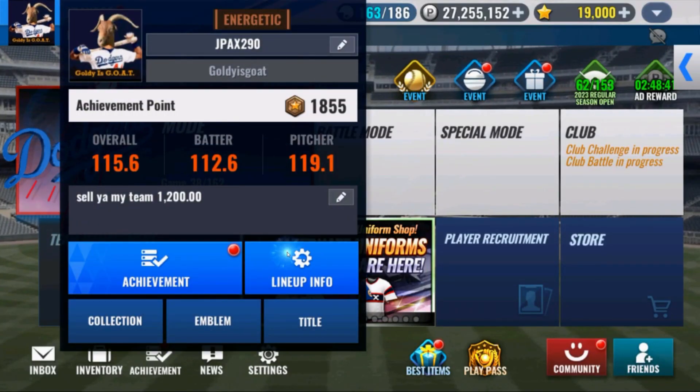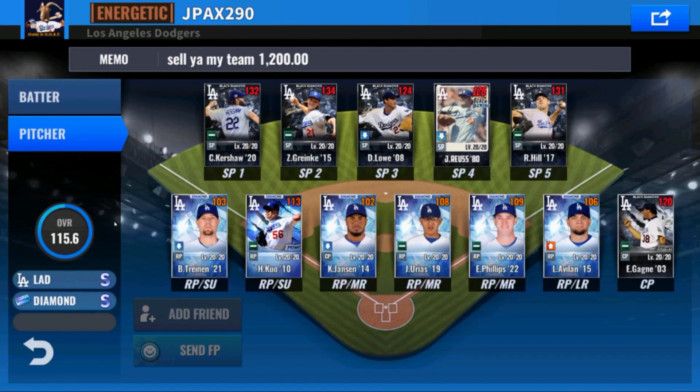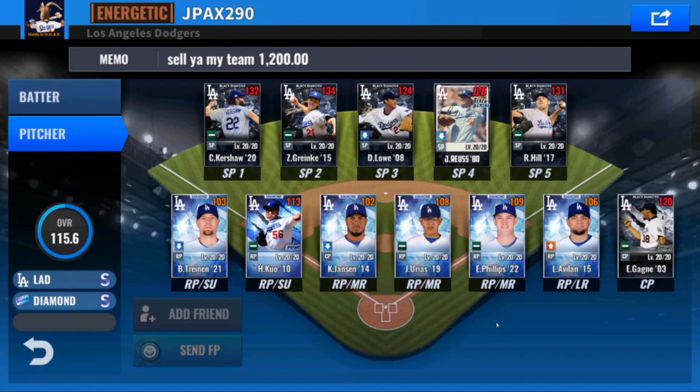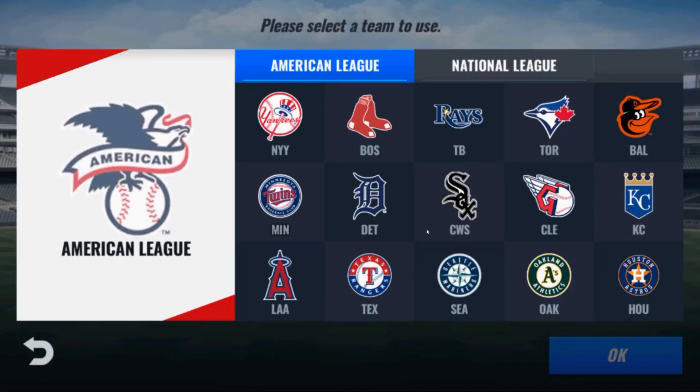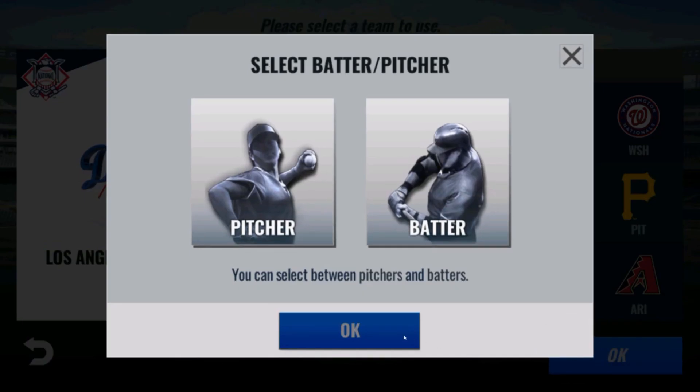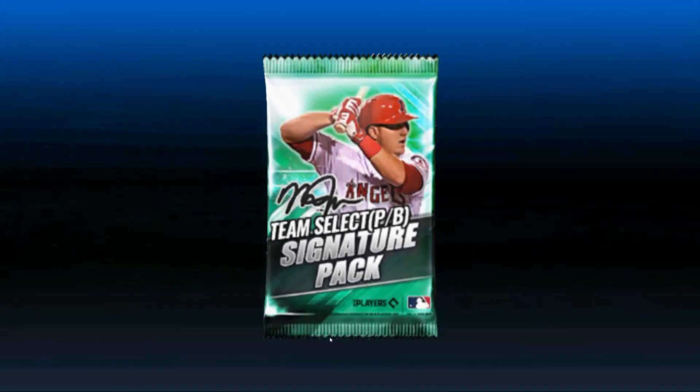His biggest needs are these guys right here. He said he'd be happy with a Gagne sig even though he has this beast in the bullpen. He can replace any one of these guys with a good team sig pitcher. That's where I'm going — National League, Dodgers on this account, don't want to open a Cardinals. Going pitcher — I think it's the right call because he does have batters he could upgrade, but pitcher's the call.